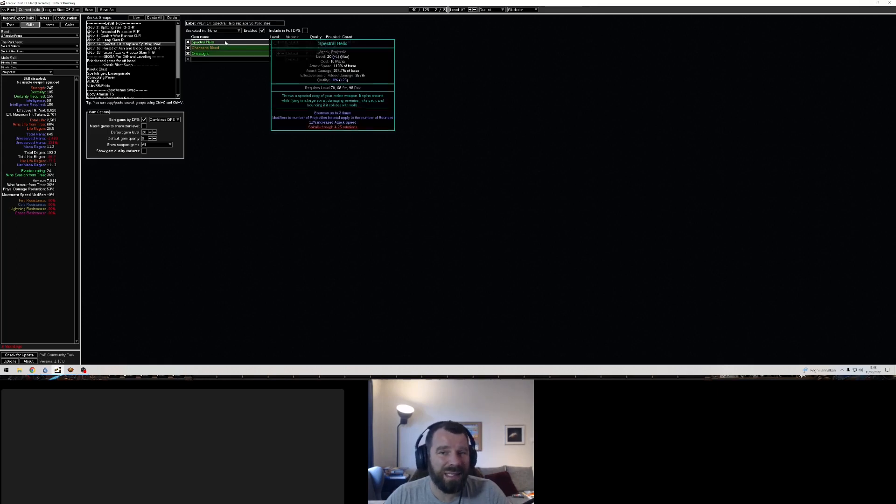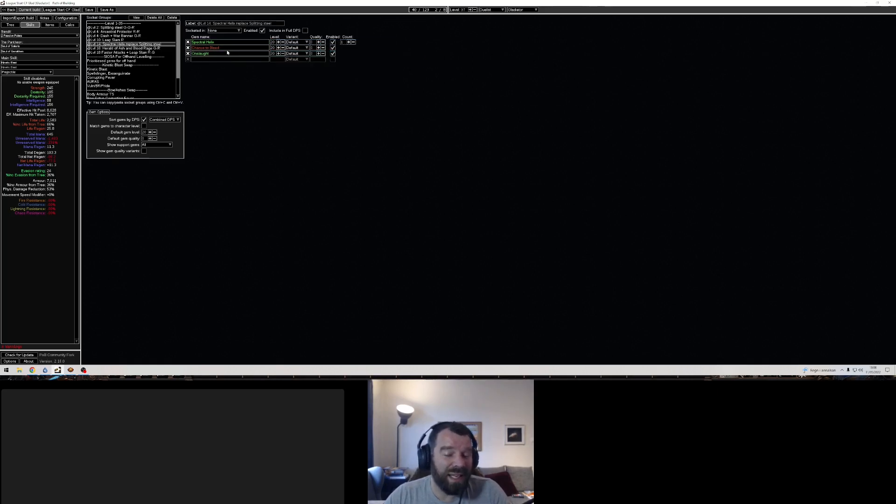Once we kill Merveil we're going to switch to Spectral Helix. Just take out Splitting Steel, throw it on the ground — you don't need it anymore. Put in Chance to Bleed and Onslaught. It's exactly the same setup: replace Splitting Steel with Spectral Helix with Chance to Bleed and Onslaught. That's all you need until Blood Aqueducts.